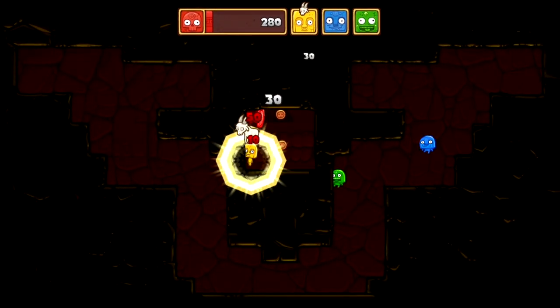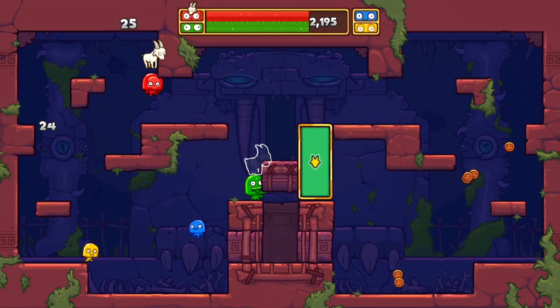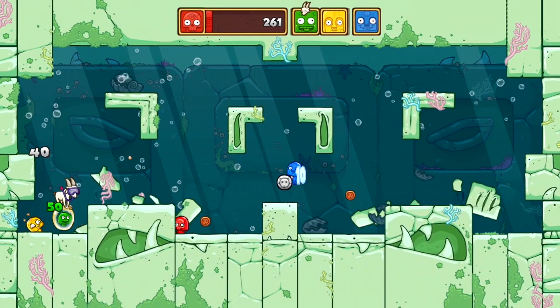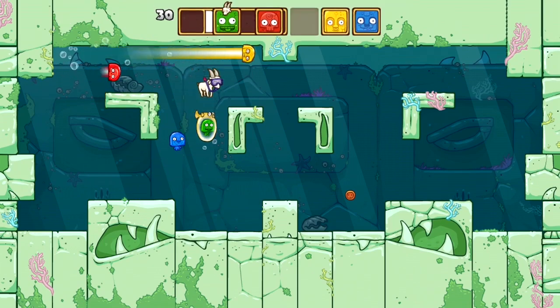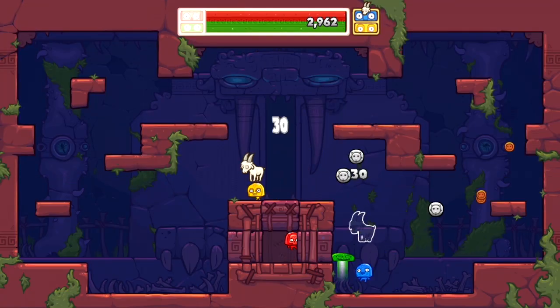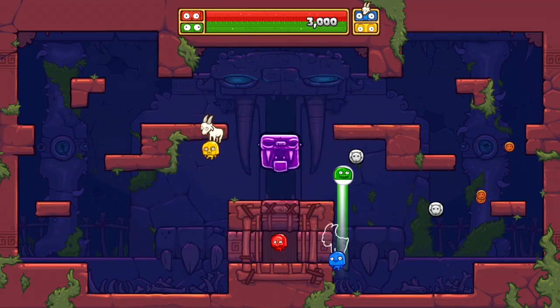These Totos are of the Totem variety, and you and three friends can control them in a four-way smash and grab in pursuit of a priceless money-laying goat. Listen, when you find a goat that pretty much poos coins, you hold onto it and you treat it right. Pro tip: hold onto the goat. The longer you hold onto it, the more likely you are to win.